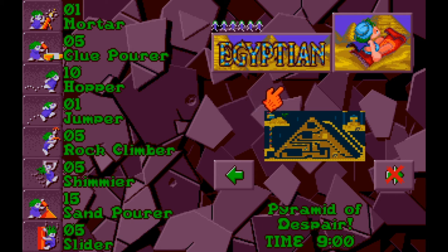Howdy y'all, I'm Around the Wheel, you're watching Lemmings to the Tribes, and today we are going to make the exodus out of Egypt with the final level of the Egyptian tribe. That's Pyramid of Despair, my favorite 1970s game show. Let's hop right into it.